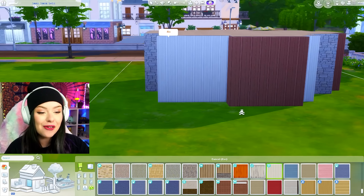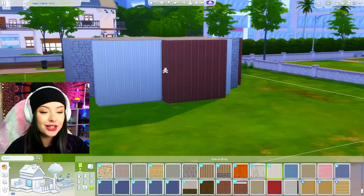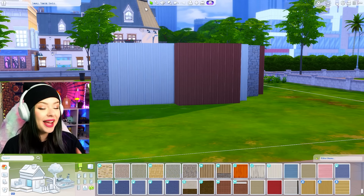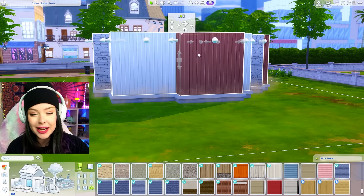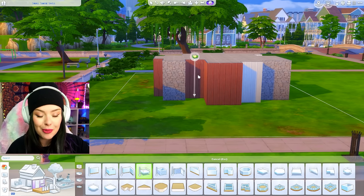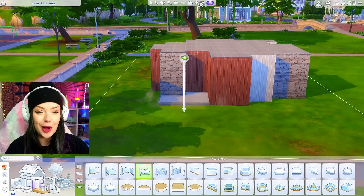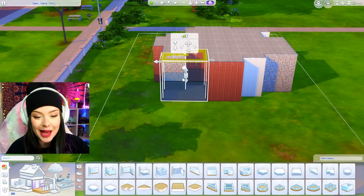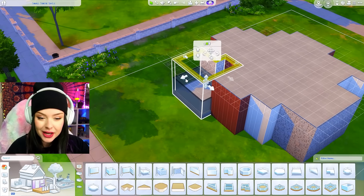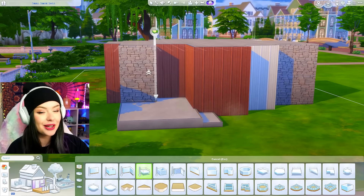I'm trying to envision where my door might be. In a shell challenge, it's really tricky because you're constantly having to problem-solve while building. I'm gonna try and give you guys some build tips for shell challenges. I think what I'm gonna do is go in with my platforms — I know they can be a little bit of a pain, so I'd rather get them out of the way early. My patio is gonna be about there, but I think I want to bring this out a little bit and raise it up by maybe just one. Then I think I want my stairs to kind of wrap around this side here.